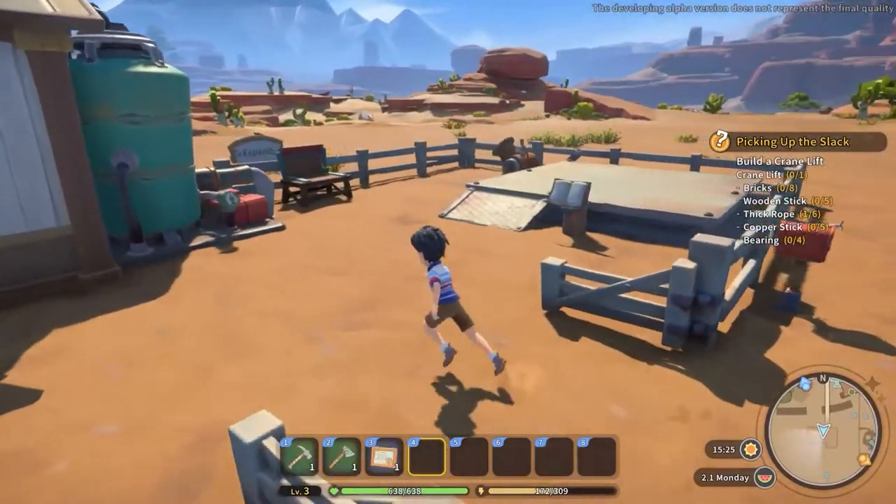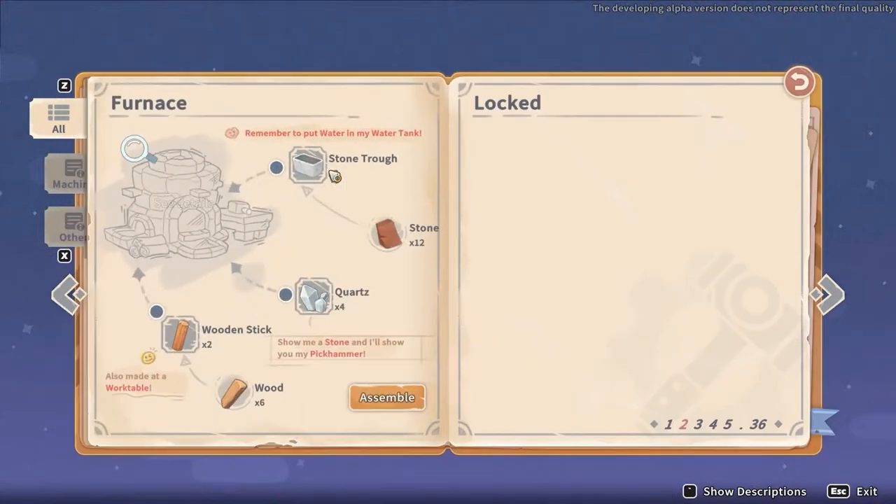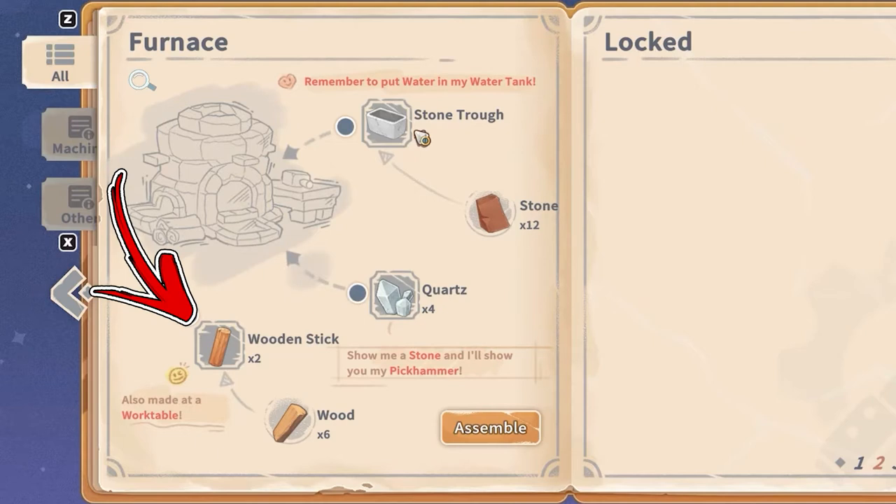To obtain the Furnace, you have to interact with an assembly station, from where you will be able to build it. It will require two stone troughs, four quartz, and two wooden sticks.